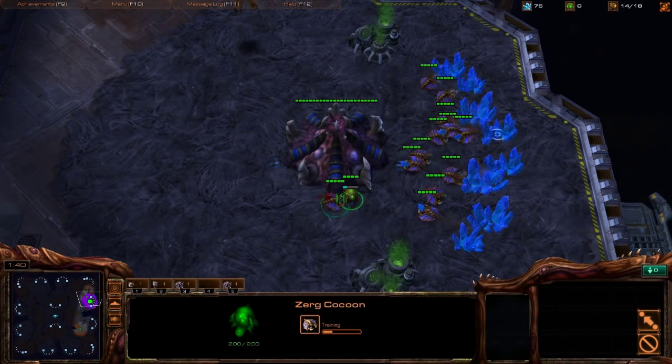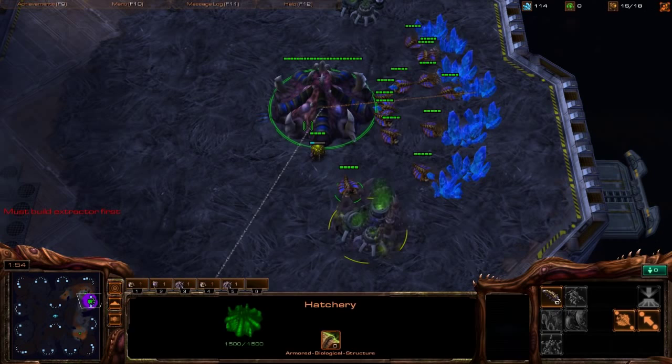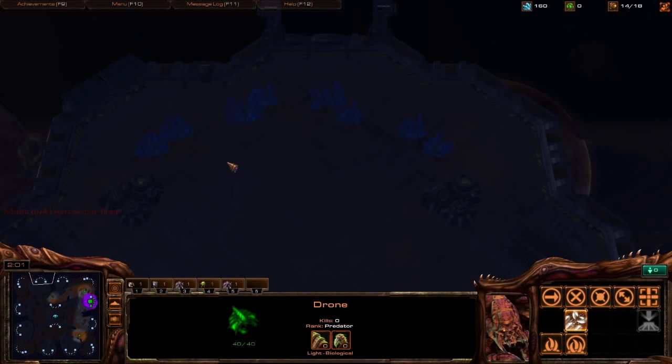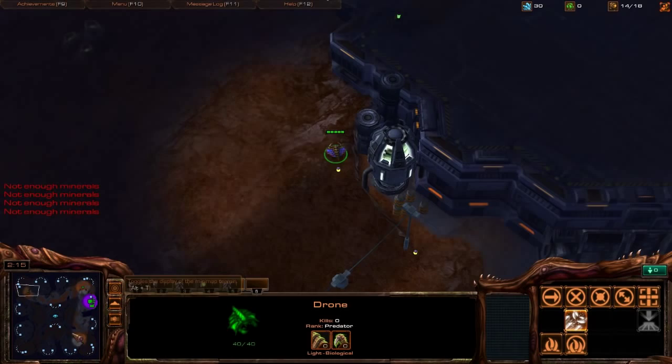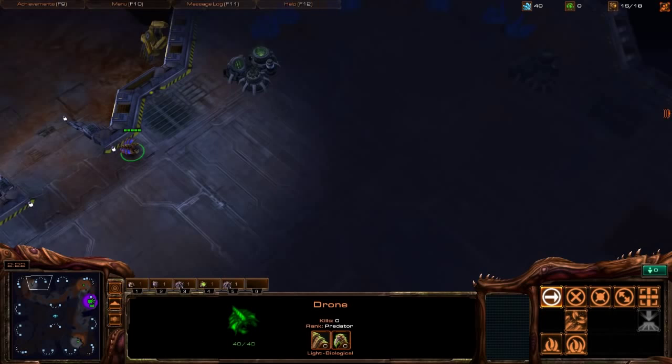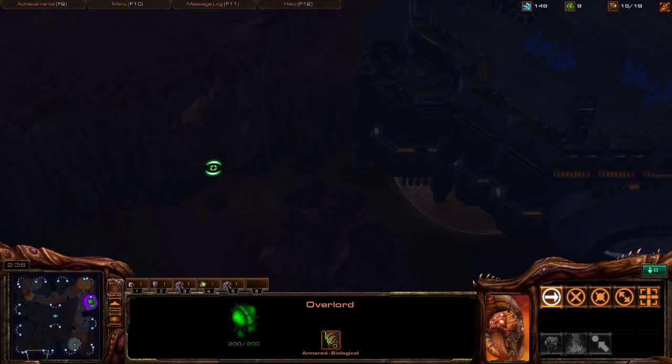On 14 supply we also place the Spawning Pool. There's the Overlord — hotkeys: my units are on 1, my bases on 3, 4, and 5. We can tap between both bases easily. Spawning Pool is down; the Overlord shows he's not in the nearby spawn positions, so it looks like we're cross-positioned. On 15 supply, build the next Overlord so you don't get supply-blocked.